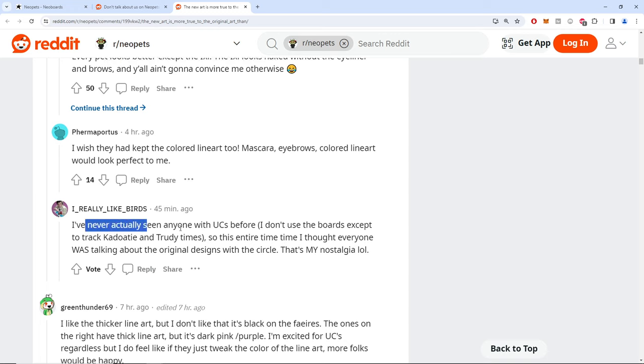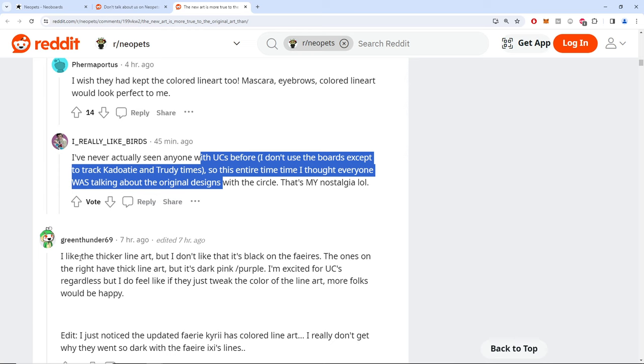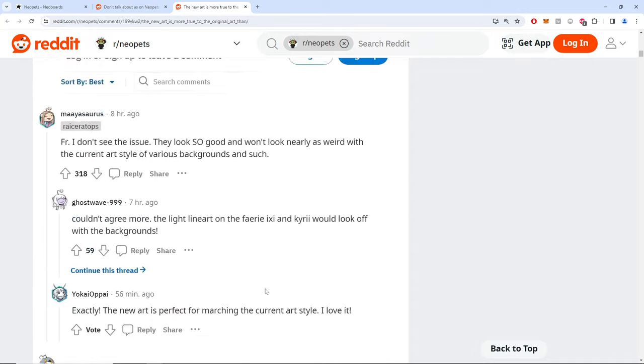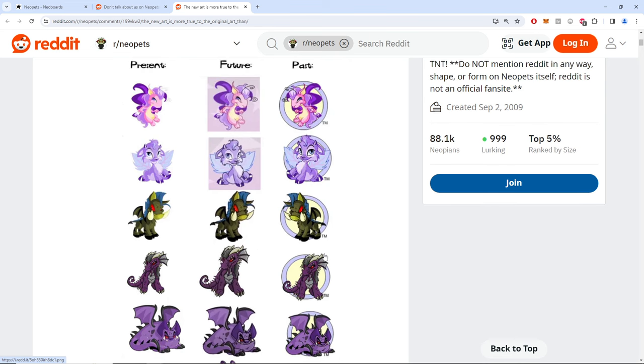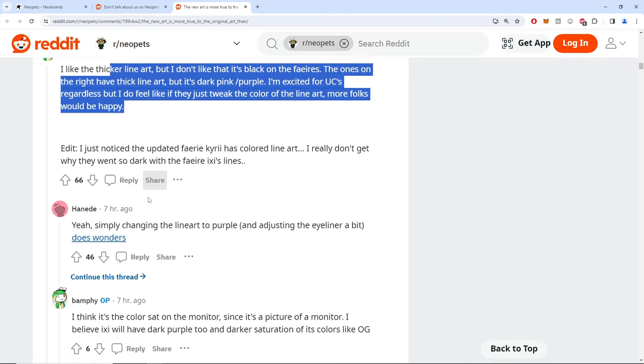I'm truthfully more mad that it took them a year and a half to do what — 25, 50 pets? They made no qualms about it being a programming backend issue, they just said 'we have to redo the art lines.' I think an issue is that all these things are being made through a tablet or stylus now — nothing is hand drawn anymore, which is why I love the UC Plushie Skeith so much.